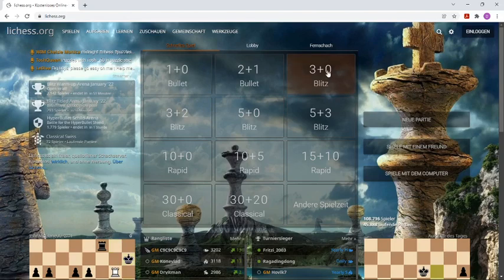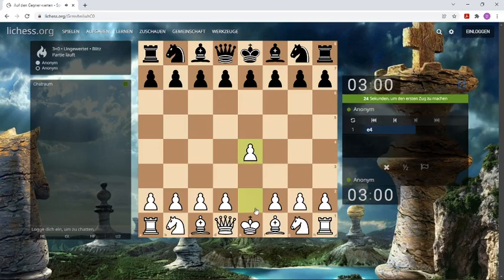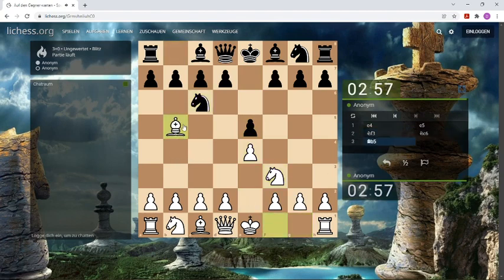Hello chess fans! Let's play another Internet Blitz chess game with 1.e4, a 3-minute game. And what will our opponent play here? It is an open game and we have a Ruy Lopez.